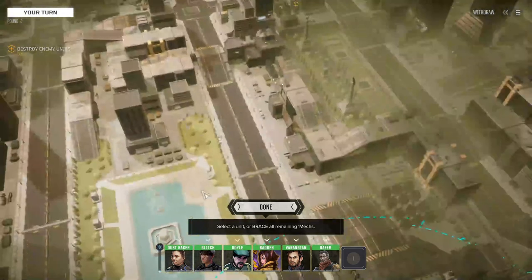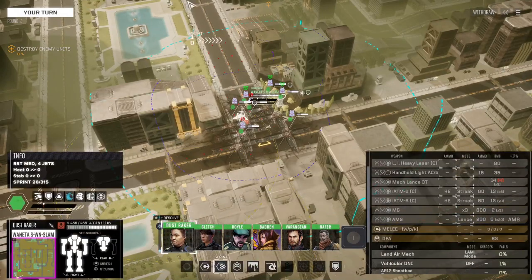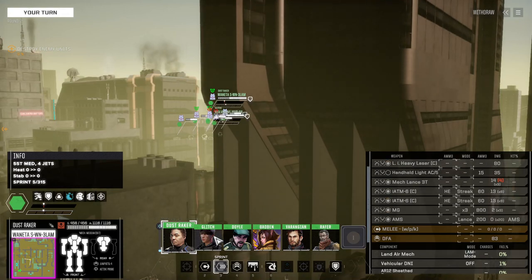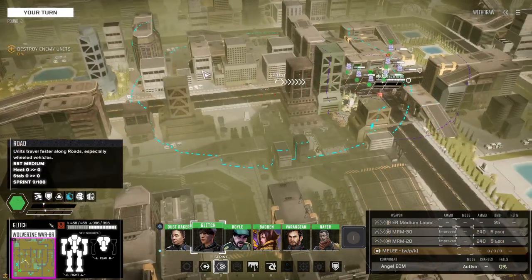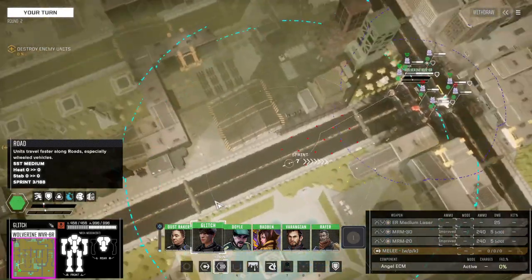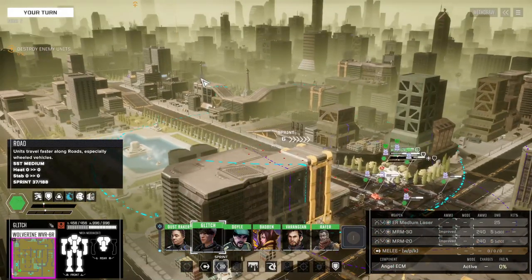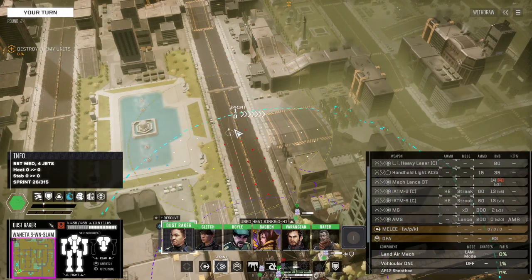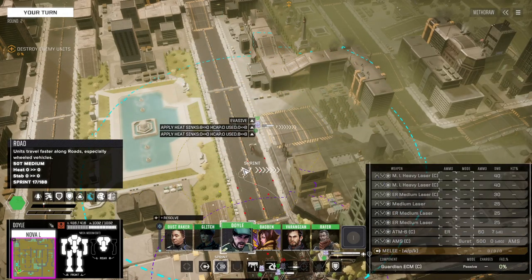Destroy enemy units — good, not destroy enemy base, just destroy the enemy units. Nobody's around, so I can start moving. Maybe I'll start with the Wolverine. Where am I going? I get so turned around — this direction. Should I just run down that street? I guess that's as good as anything. Try to stay together.